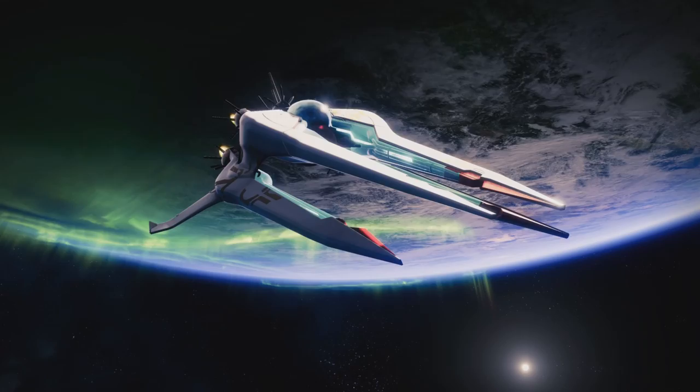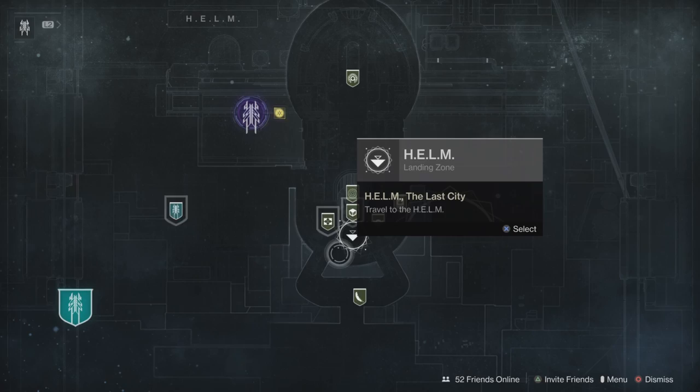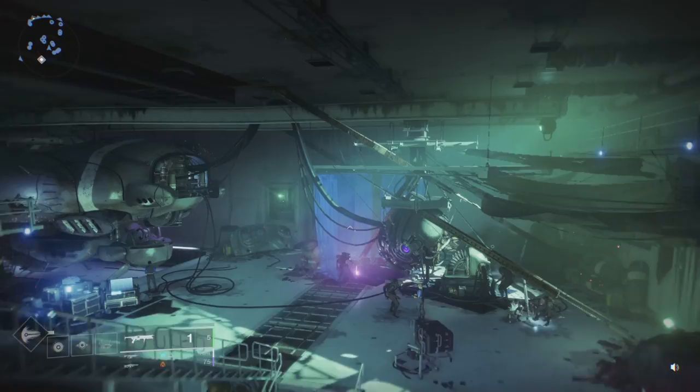This awesome exotic ship can be found via the Heroes Memorial mission. It's going to be very short — you just need to head into the Helm and speak with the Surveyor. So that's what we're going to do: head into the Helm.